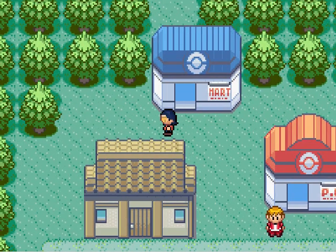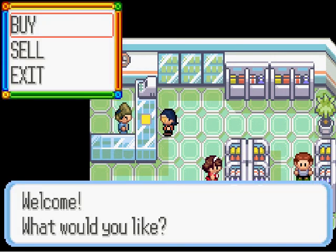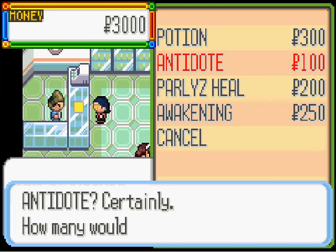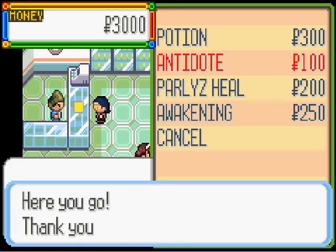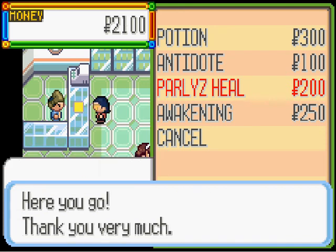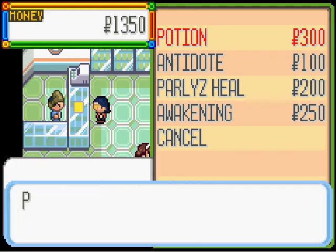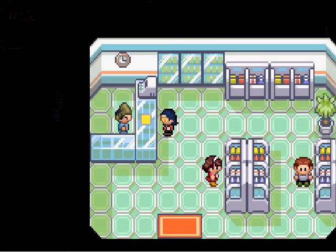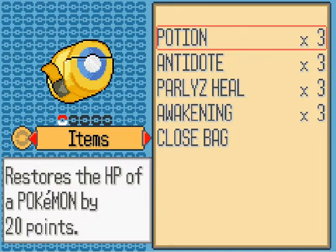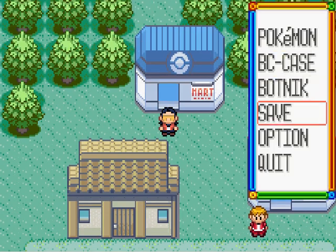What can we buy at the Pokemon Mart? Look at this guy's hair, for goodness sakes. More potions, antidotes, paralyze heals, awakenings. I already have two potions so I think I'm good on potions for now. Actually, I need an extra one just in case — then they'll all be three. I'm OCD that way. Everything's all at three. Good.